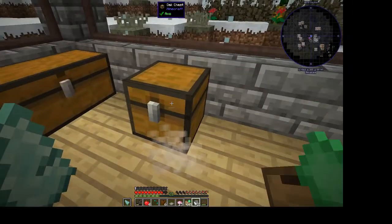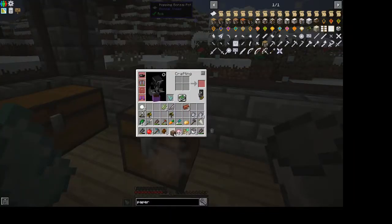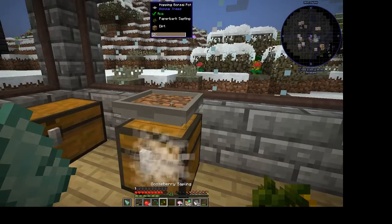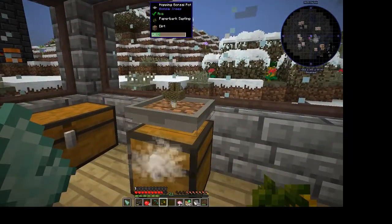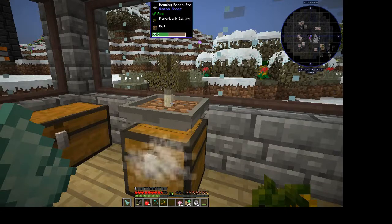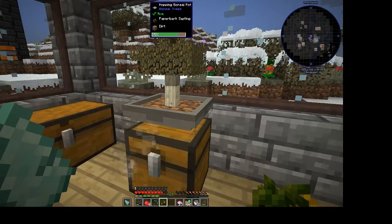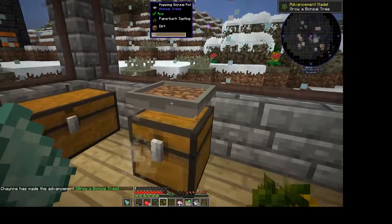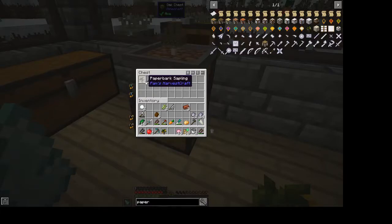You put the hopping bonsai on top — shift click to put it on top. Then right-click the dirt into it, right-click the paper bark sapling in. You need an empty air block above it so it will grow. It grows very slowly — you can see this very cool animation and a progress bar above it. Once it reaches 100% it will disappear and whatever harvest you'd get from cutting the tree down, it will just keep regrowing. When you check the chest you've got oak wood, paper, sticks, and another paper bark sapling.